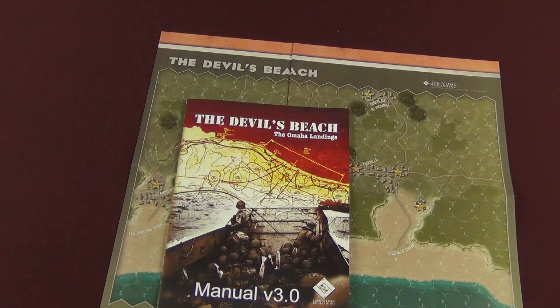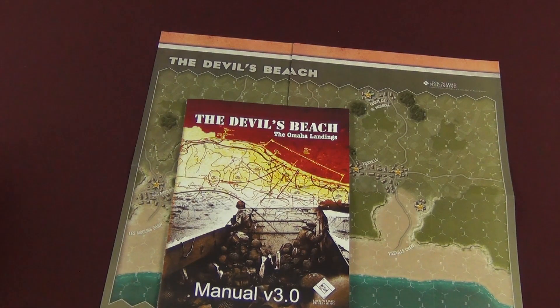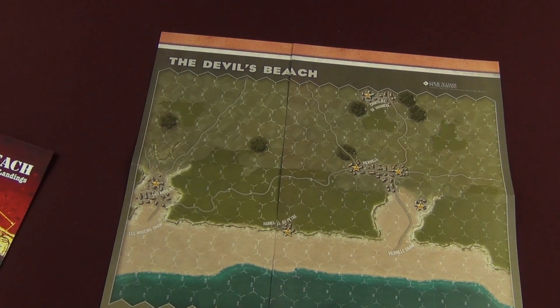That is The Devil's Beach from Lock and Load Publishing, Battles on Demand line. It is print on demand — when you order it, they will print it up and send it out. Or if you want to save a few bucks, you can get the print-and-play version and, if you're the artsy-crafty type, do it yourself. Thanks for tuning in, guys — see you next time.